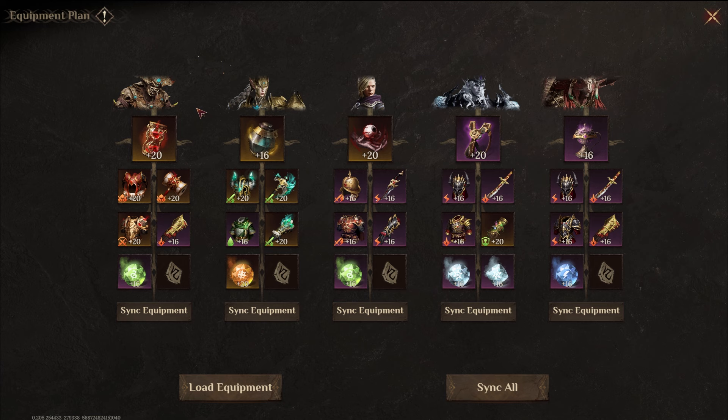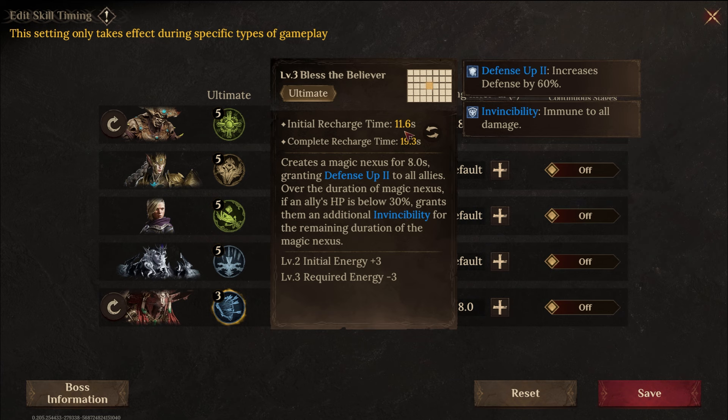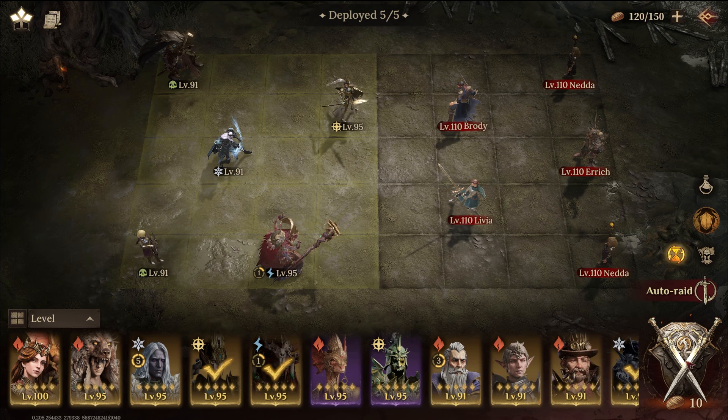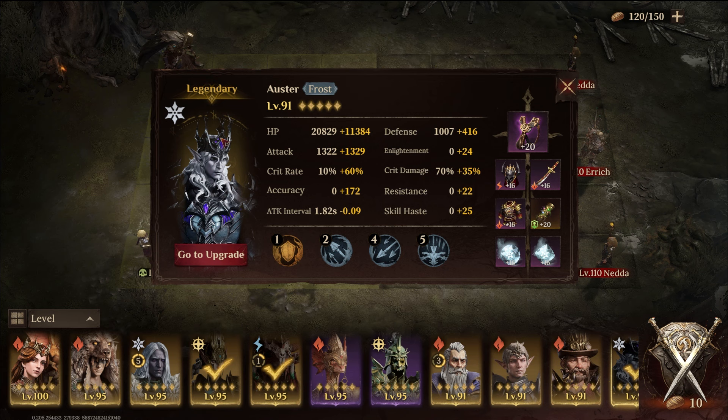As they recommend, debuff blocking or dispelling is the most important. The Flame Domain boss puts up a ton of burns — you want to prevent the burns, remove the burns, whatever. And you want to spread your heroes out so they're not next to each other, because burn does damage to enemy and adjacent tiles. That's a lot of people's mistake — they just clump their heroes together and don't realize you have to spread out, it makes a huge difference.